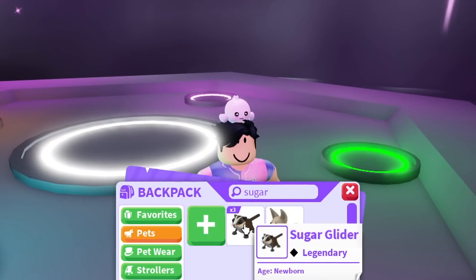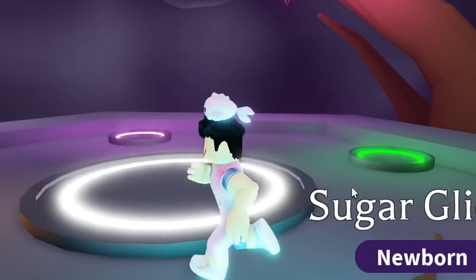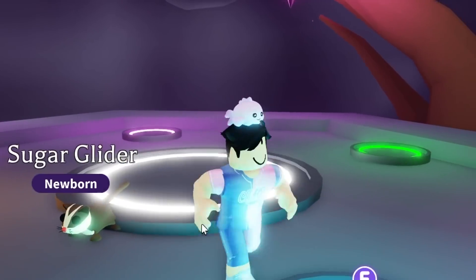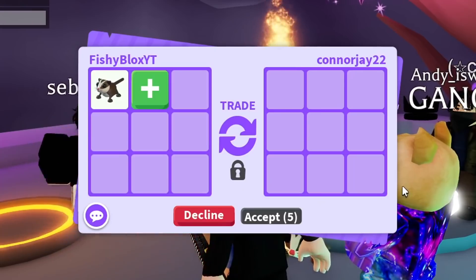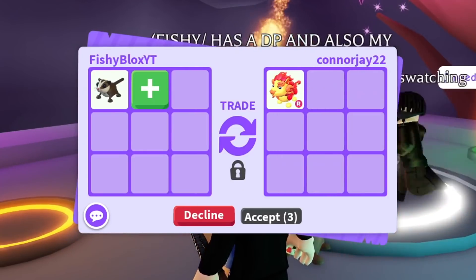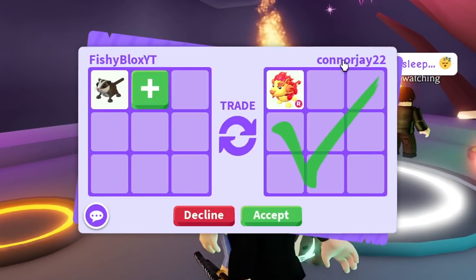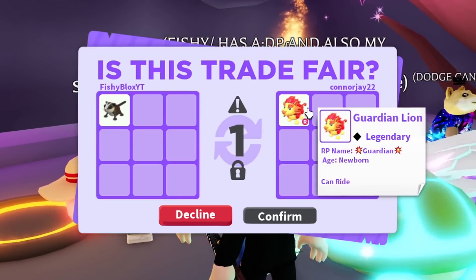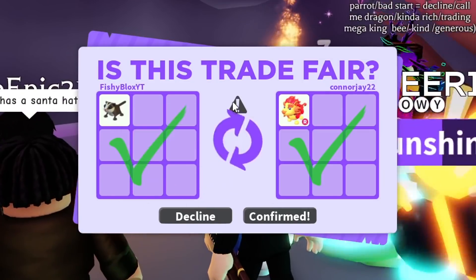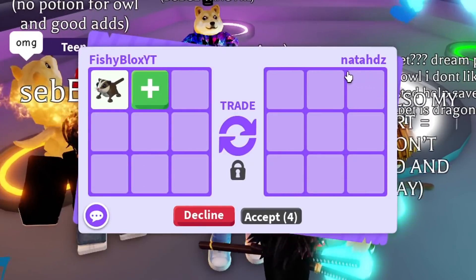Now that we've traded all the free ones, let's trade these sugar gliders which are 500 Robux. I'm hoping to get some really good offers. The first trade for the sugar glider — Connor J put in a Ride Guardian Lion, which is still in game at 500 Robux. It's a legendary for a legendary with a ride potion. Probably not the best trade, but there we go — traded the sugar glider for a Ride Guardian Lion.